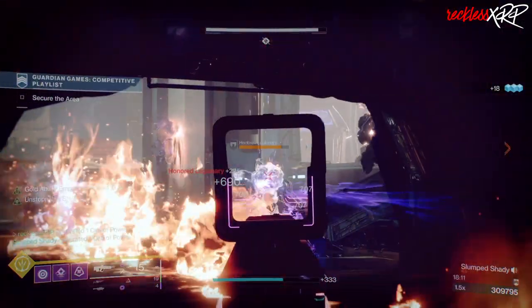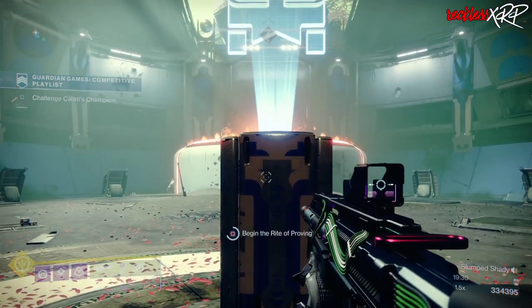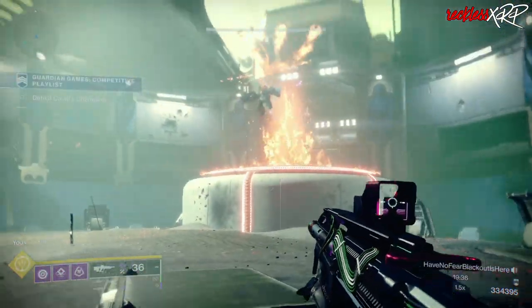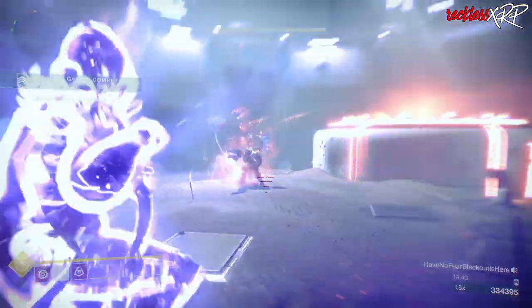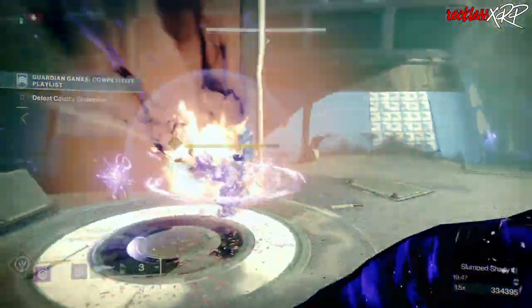Right before the elevator, be very careful not to kill everything too fast — there are a lot of honored enemies mixed with red bar enemies and one unstoppable champion. When you get to the boss room, melt the boss as fast as you can so he puts up his white shield, then head to the left side of the room to take care of the unstoppable champion. Once he's low enough, go ahead and emote and then finish him, then focus on all of the other ads.